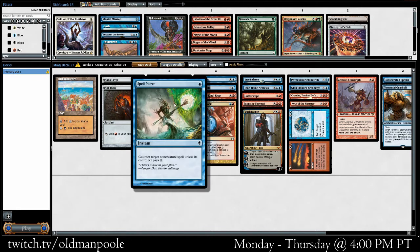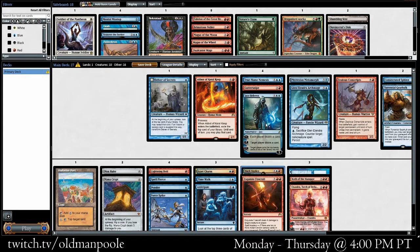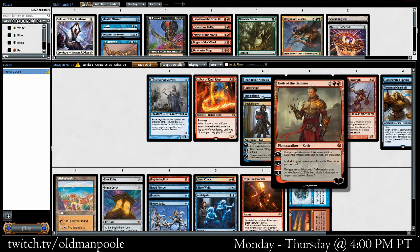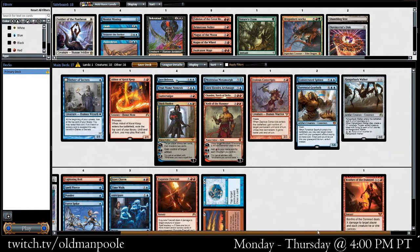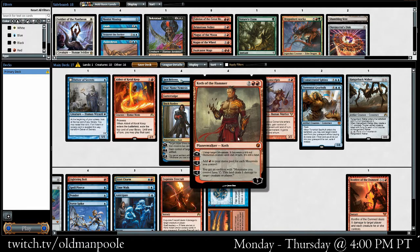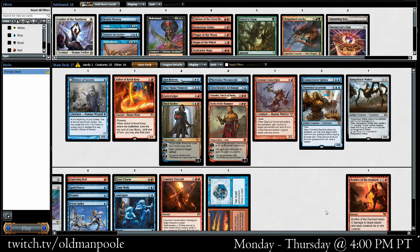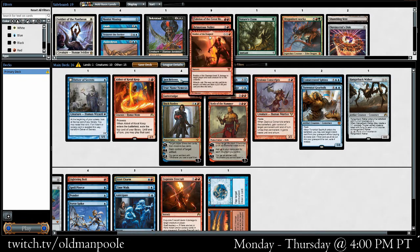Let's sort instants and sorceries, group our creatures, bring up our Planeswalkers too. Maybe Koth isn't at his best in this deck. It is kind of a win condition, but if we're looking for stuff to cut, maybe that should be the cut. It's something your opponent has to respect. It's kind of bad if you're getting beaten down. Maybe we'll sideboard it out, but I think on its own it's not bad.